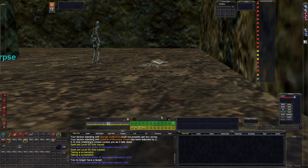Here is the pet buff — same kind of macro. You can see it pauses, memorizes spell slot eight (which is the bottom one), puts that spell in there, waits a little bit, casts it, waits a little bit, and then goes back to the group spell set.